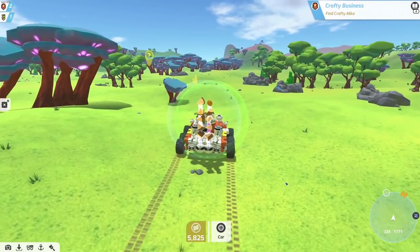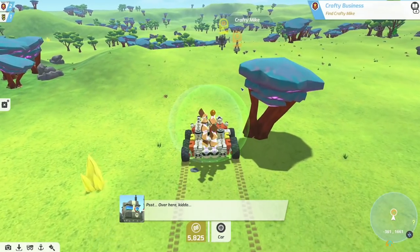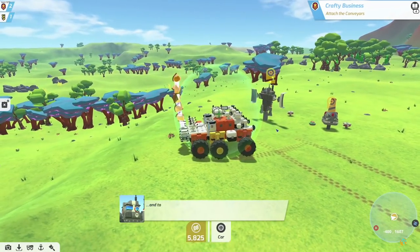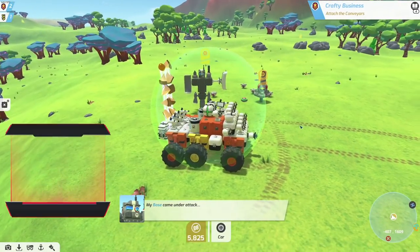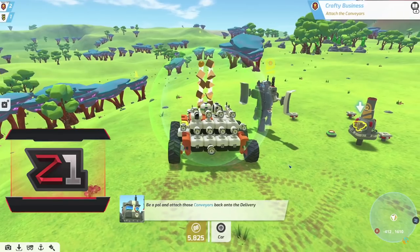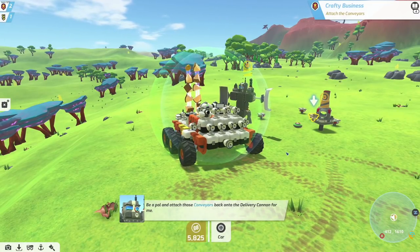We're gonna go find Crafty Mike and I think that's gonna end this episode. Crafty Mike's storyline is essentially the crafting side of things - making your own bases, selling your own items, creating your own stuff. We're gonna get into Crafty Mike in the next episode. Hopefully you guys have enjoyed this - it's pretty fun, I can't lie. I like the updated stuff, the new UI feels good, the skins are very nice. Thank you guys for coming out, have a fantastic week or weekend, and I'll see you in the next video.